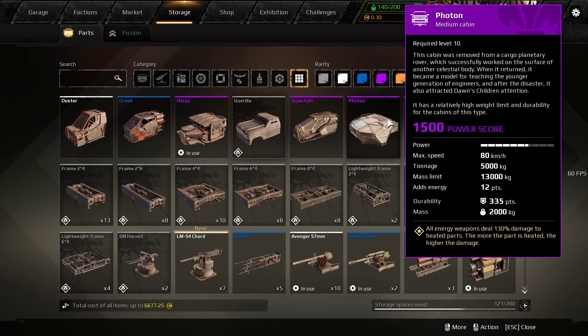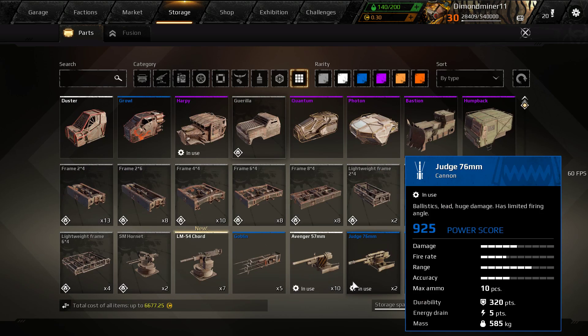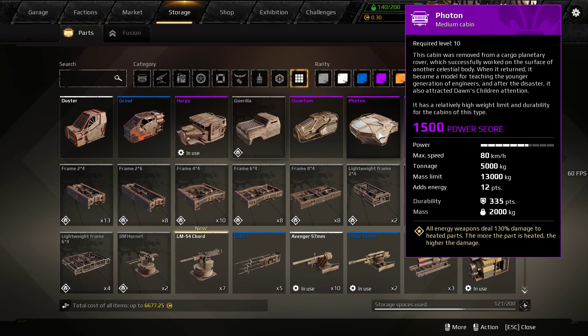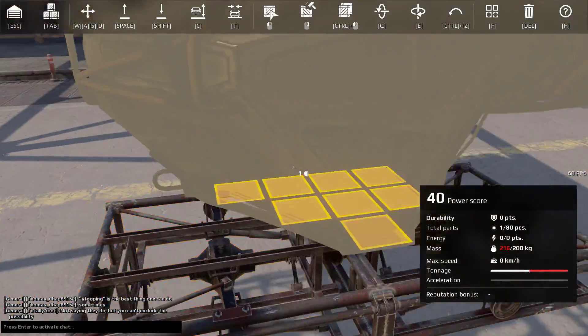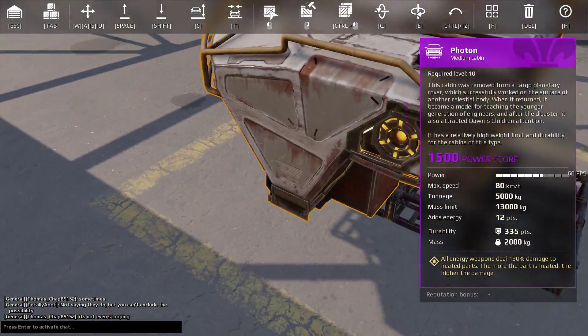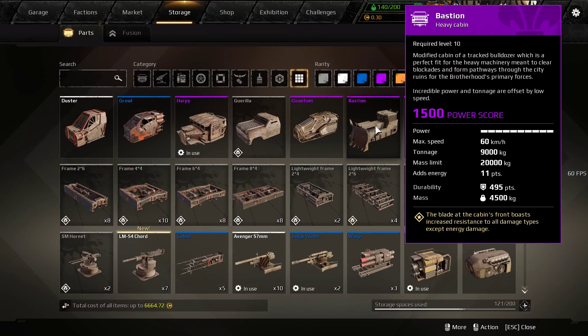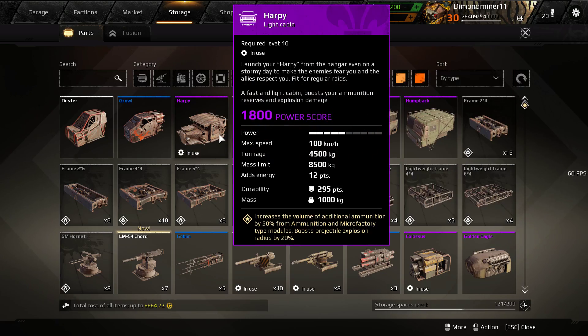The perk of this one is that all energy weapons will deal 130% more damage to any heated parts — the more the part is heated, the higher the damage. I don't have any weapons that create fire anymore to test that. Overall this is definitely a good cabin, and it looks pretty cool too. This is going to go into the Dawn's Children faction, the Bastion into Steppenwolf's, and the Harpy into Firestarters.